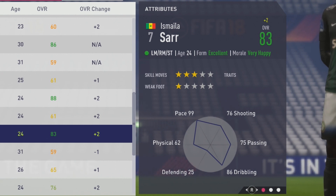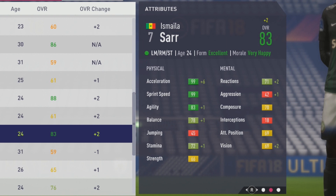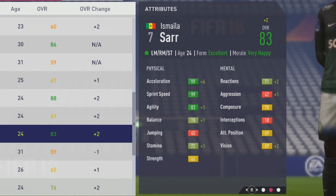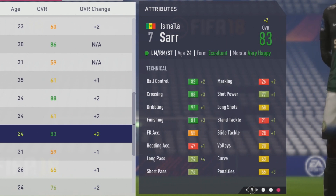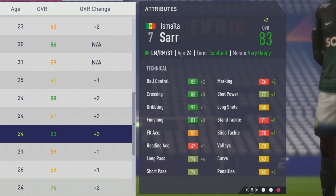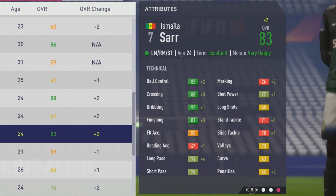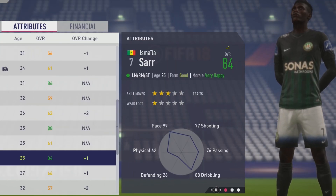83 overall at age 24, very close to hitting that potential. Now maxed out in the acceleration and sprint speed, with a plus 6 to that acceleration, plus 1 to agility, balance, and stamina, reactions up by 2, along with vision. It's now hit that 99 pace, going to be wonderful with that pace and dribbling ability. Dribbling improving a little bit, crossing and finishing up by 3, plus 2 to ball control, long pass up by 4.